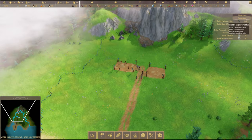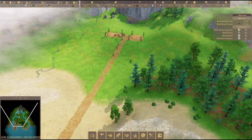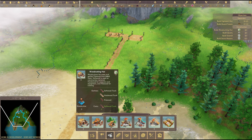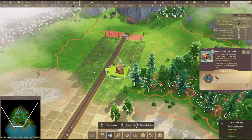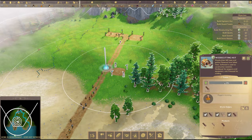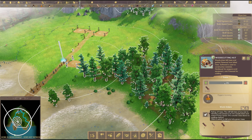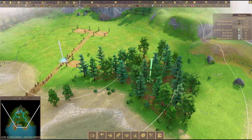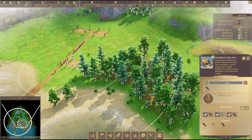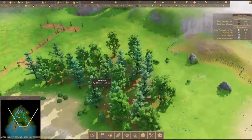The next thing we need to build is a woodcutter hut. I noticed that there's woodland here, so it makes sense to put the hut around here. Under wood and stone, we look for the woodcutter hut - it's going to cost us four softwood trunk. I'm going to click on this and you'll notice a marker comes up - that's where you send the woodcutter to. I'm going to make the woodcutter focus on these trees. He's going to go and start working this area.